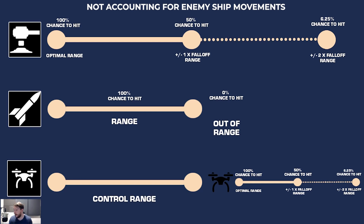Drones are a little bit simpler to explain. You have a control range — the distance the drone must be from your ship in order for you to control it. Drones then operate similarly to turrets in the sense that they have an optimal range at which they can fire, and they also have fall-off ranges, so they operate in a very similar way to turrets.